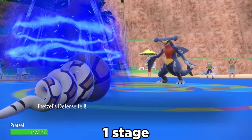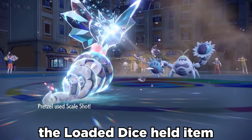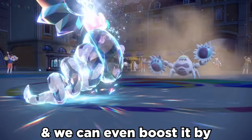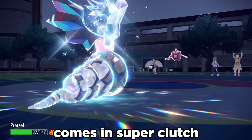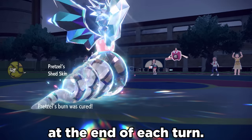Scale Shot drops our Defense one stage but boosts Speed, making the dude kind of fast. The Loaded Dice held item guarantees we hit at least four times, and we can even boost it with Tera Dragon. STAB Earthquake is also a solid coverage option, and its forgotten ability Shed Skin comes in super clutch with a 30% chance to heal any status conditions at the end of each turn.